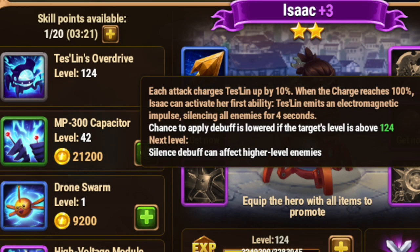Isaac's ultimate ability is an area-of-effect silence. Each attack charges Teslin up by 10%, so 10 hits equals 100% charge — 10 basic attacks and Isaac will use his ultimate. When the charge reaches 100%, Isaac activates his first ability: Teslin emits an electromagnetic impulse silencing all enemies for four seconds. So we have an area-of-effect enemy silence that goes off after Isaac attacks 10 times.